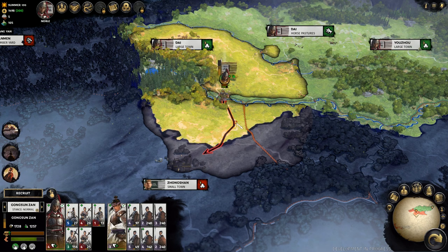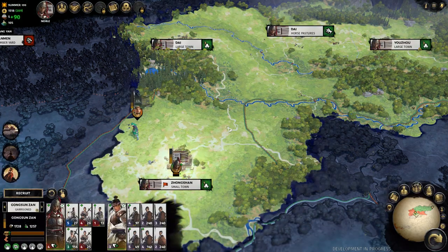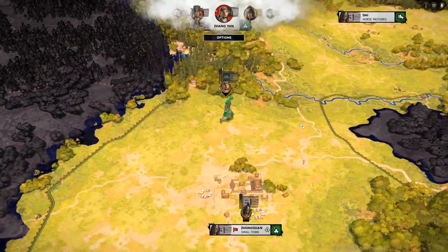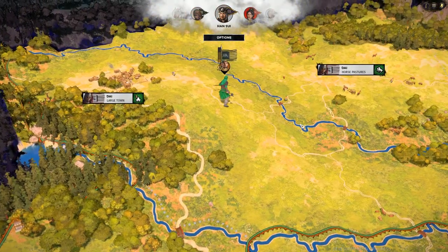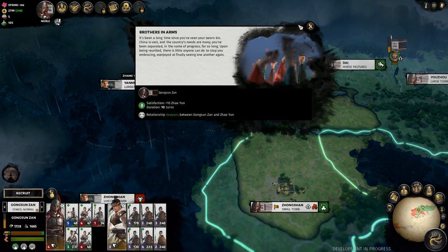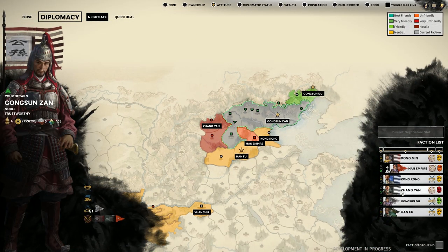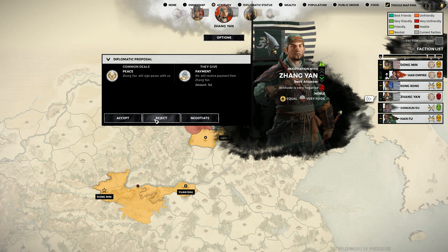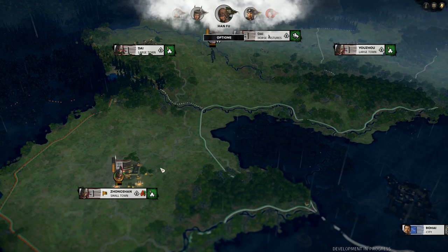Assuming Zhongyan's army was even worse for wear than mine, I advanced into his territory to punish him for his insolence. But he had the last laugh by advancing back into my territory, causing me to chase him around for three turns. At the same time, my continued trade improved relations with Zhao Yun, who I knew would prove a powerful ally if I ever had to fight his brother. As I advanced my eastern army to join my western, Zhongyan tried to sue for peace — but as there was no benefit to me, he was going to have to eat some humble pie.